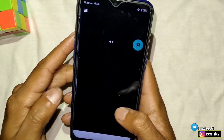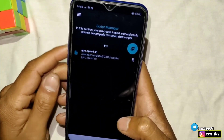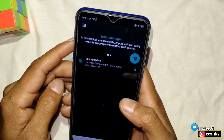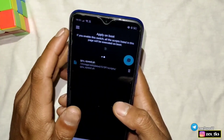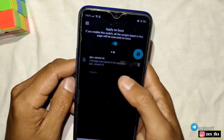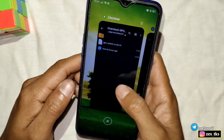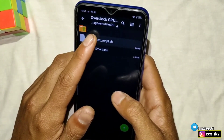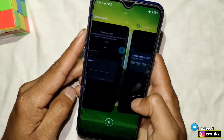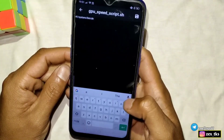Now go to the Script Manager section. Here you can see I'm already using this script file for my gaming — you already saw the gameplay in the intro. Let me show you how to add this script file. First, slide here and enable Apply on Boot. Tap the plus icon, tap Create, and here we have to add the script file name. Go to the ZRCver app and copy the script file name, then go back to SmartKernel and paste it here and tap OK.